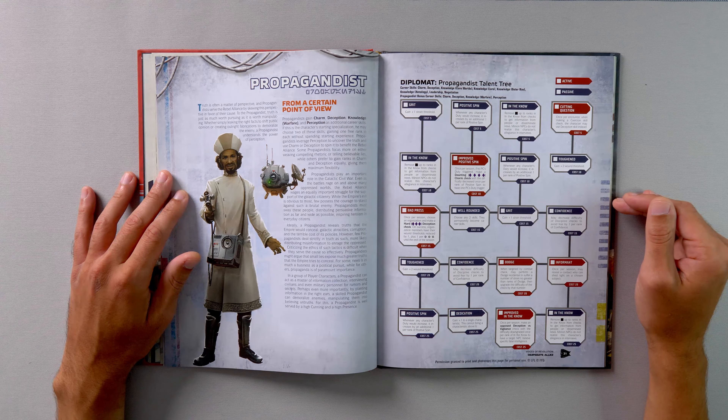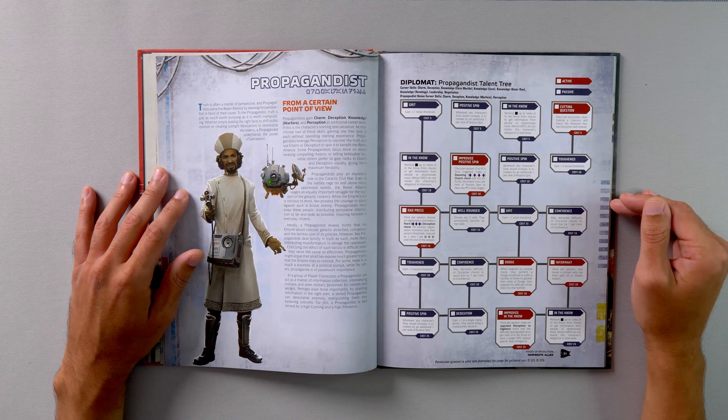In the second tier, we have another rank of In the Know, another rank of Positive Spin, Toughened for plus two wound threshold, and Improved Positive Spin — once per session, if no PC's duty triggered, make a daunting charm check with difficulty decreased once per rank of Positive Spin to have one PC's duty trigger.